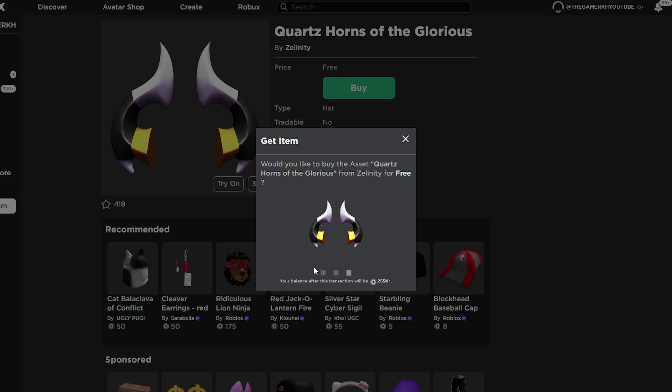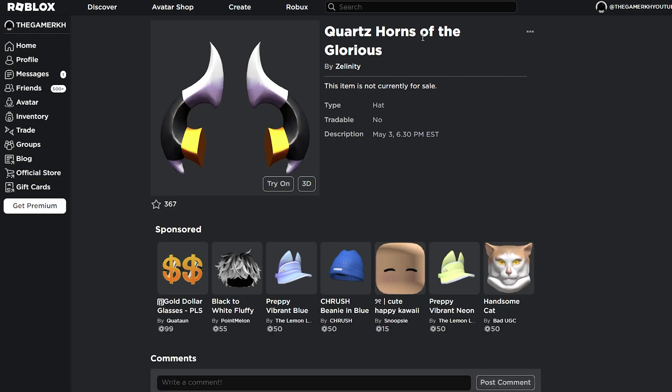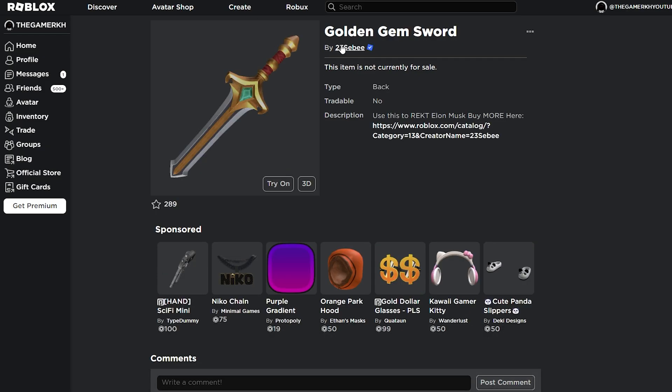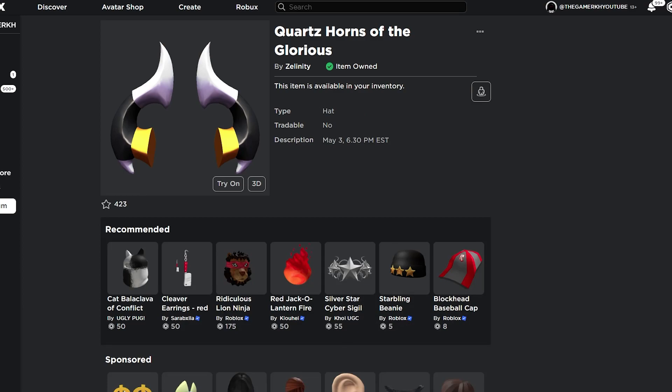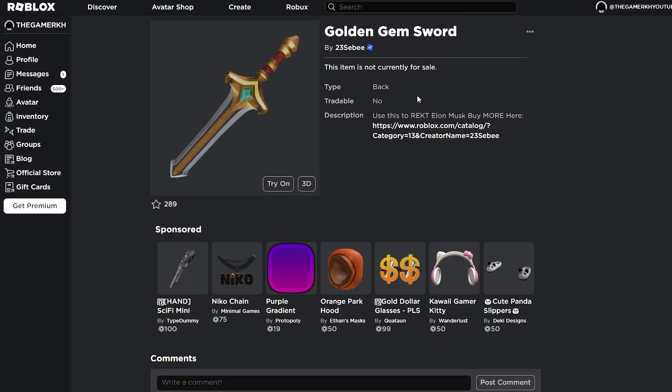Today we are getting two new free UGC limiteds on Roblox. The first one is the Katas Hunts of the Glorious, and the second one is the Golden Gem Sword. Stick around on the video for more information on how to get these two new free UGC limiteds as free items on Roblox.